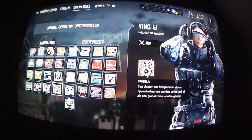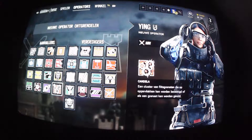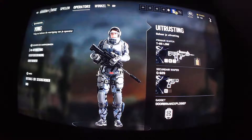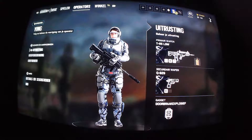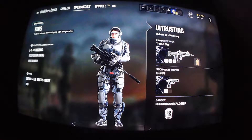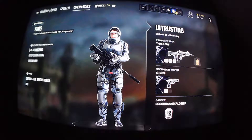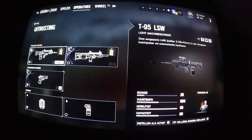Welcome to Rainbow Six Siege. This is a quick video showing you the new operator. I'm Royal Demon, by the way, in case you can't read the name on this video. This is Ying. I can't really show you a lot because my camera sucks, and when I started the video, the last two characters wouldn't spawn — I looked for like 10 minutes. It was really frustrating, so I'm just showing you the character here. Hopefully that's enough. If you want a more detailed video, I'm certain other people will do that.